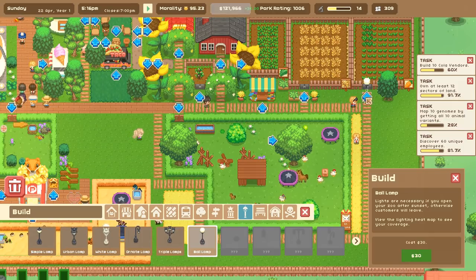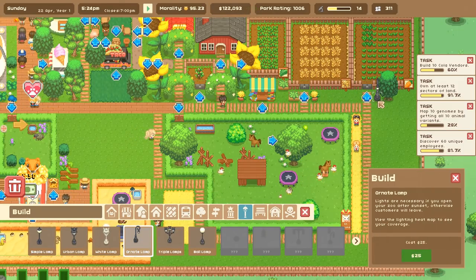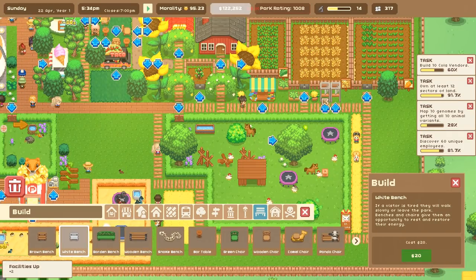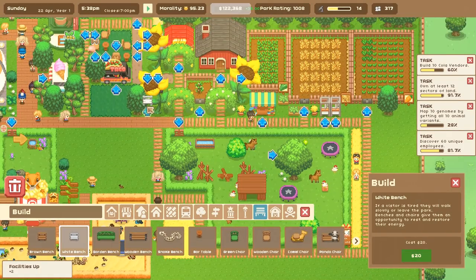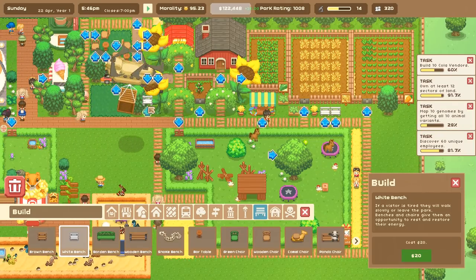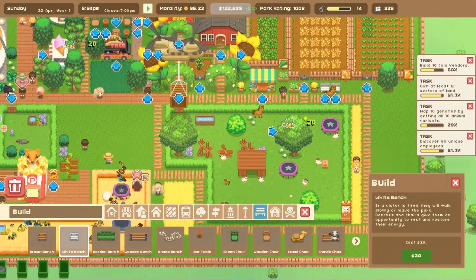I need to figure out what I want to do about the light situation because I didn't know people were leaving because they just can't see what's going on in our zoo - that changes things up a little bit. I'm going to sprinkle some benches around so if you want to have a seat you can come and sit and enjoy the little garden in unexpected spots.